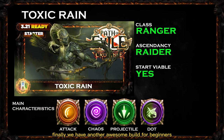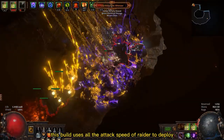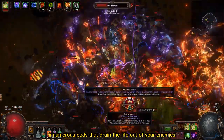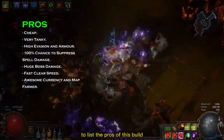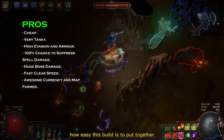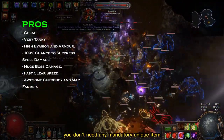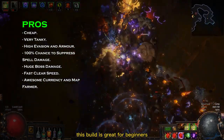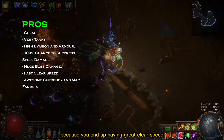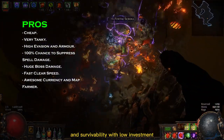Finally we have another awesome build for beginners — the Toxic Rain Raider with the Ranger class. This build uses all the attack speed of the Raider to deploy numerous pods that drain the life out of your enemies. To list the pros, I would start with how easy this build is to put together. You don't need any mandatory unique item and the leveling is very simple. This build is great for beginners because you end up having great clear speed, boss damage, and survivability with low investment.